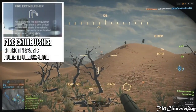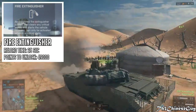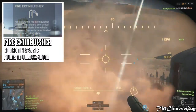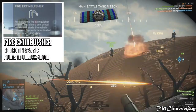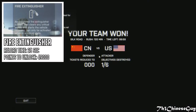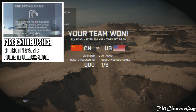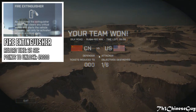Next we have the fire extinguisher, unlocked at 49,000 points with the main battle tanks. It is an integrated fire extinguisher system that clears the vehicle of any critical states and starts vehicle recovery. It may only be deployed when the vehicle is in a critical state, and if the vehicle's health is below 37%, it will restore it to that number.